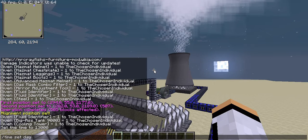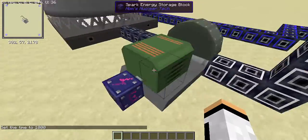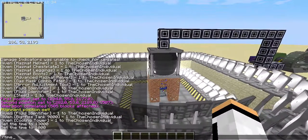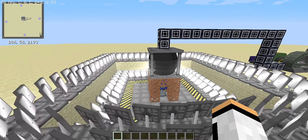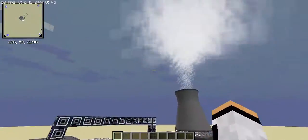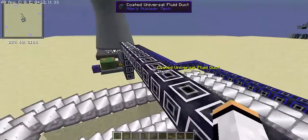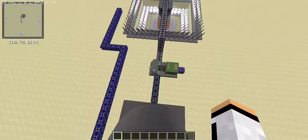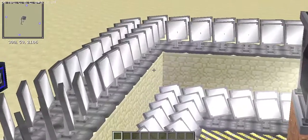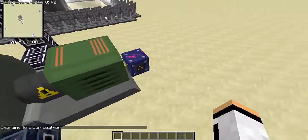The reason production stops at night should be obvious — no sunlight is being redirected, so no water is being boiled and turned into steam. You can see it immediately goes back to producing once day rolls around — back to 64 kHe per second. If you aren't in a desert biome where it never gets cloudy, the solar tower will also be less efficient under clouds. Changing the weather back to clear brings it right back to 64 kHe.